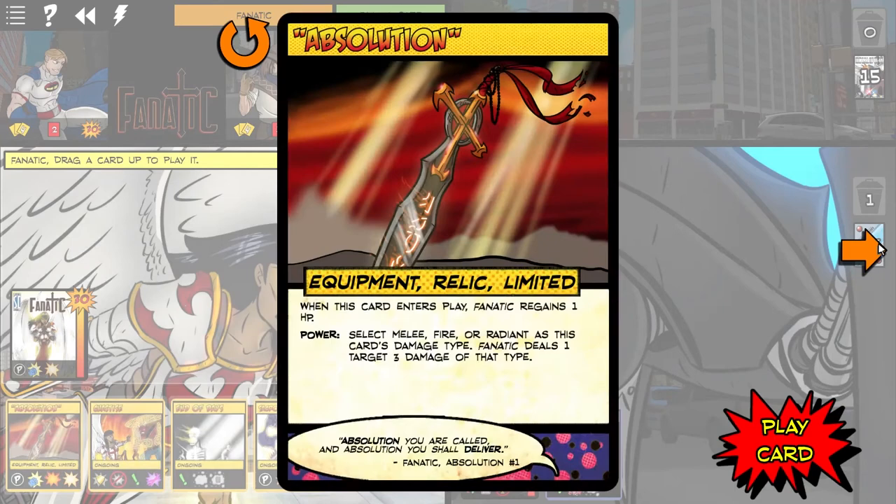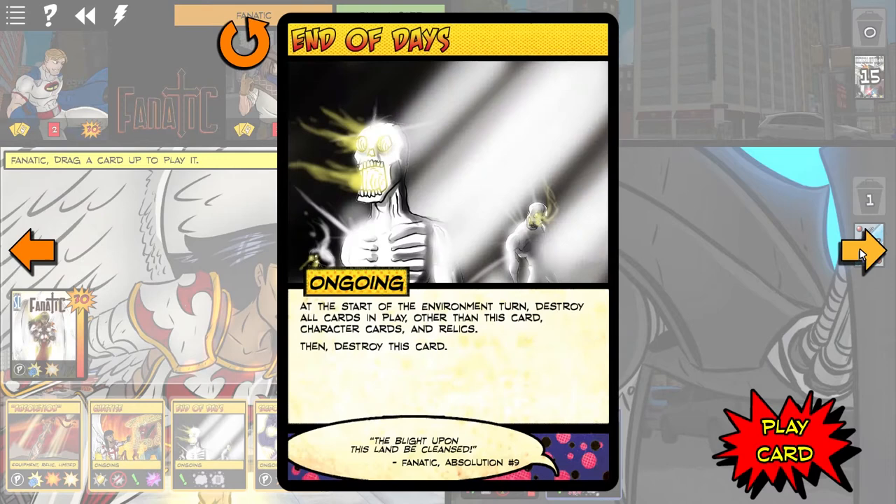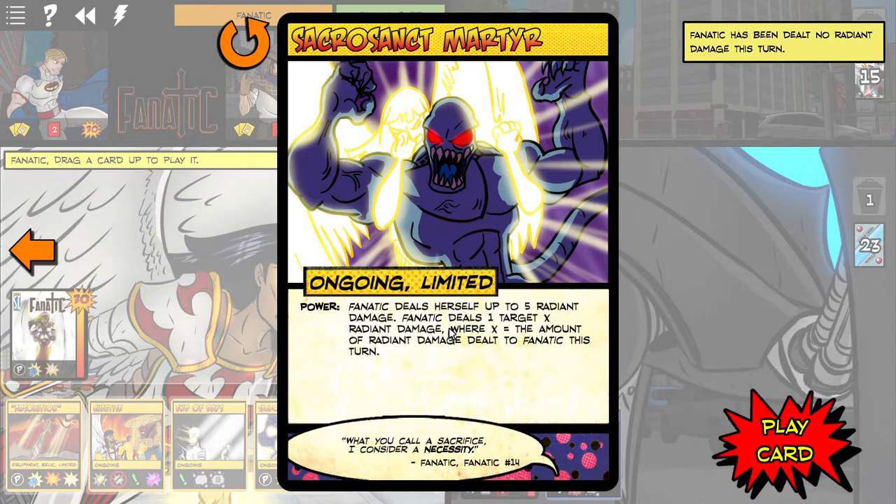Let's pull Absolution and go through Fanatic's abilities quickly. Play next to a non-hero target other than a character card — this target is immune to damage. Fanatic may deal herself 2 psychic damage. At the start of the environment turn, destroy all cards in play other than this card. Wow, that's a big blow-up card — that might be powerful down the road.